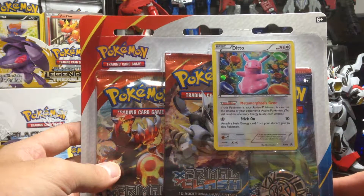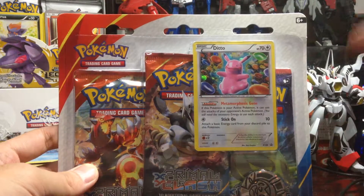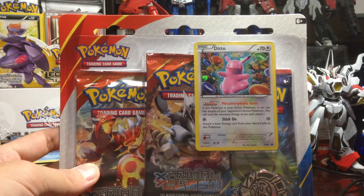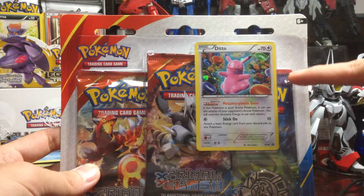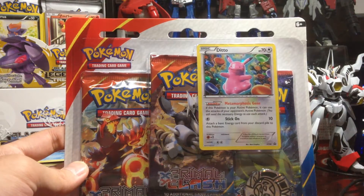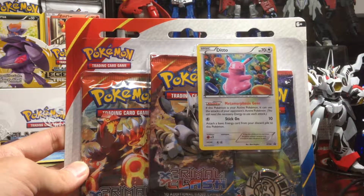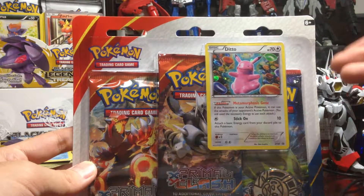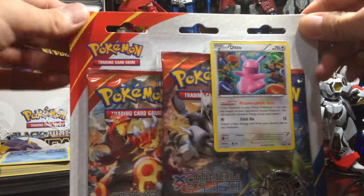Here we go! Wow, it's a D2 actually, a promo card. And it's really cute — it's in pink, and it's trying to morph into Pikachu. Also, with all the background artwork like blood platelets. And it comes with 3 booster packs of Primal Clash, which will actually be my first time opening a Primal Clash booster pack.